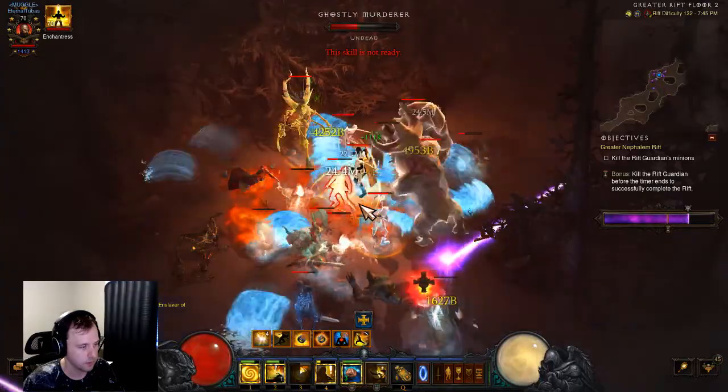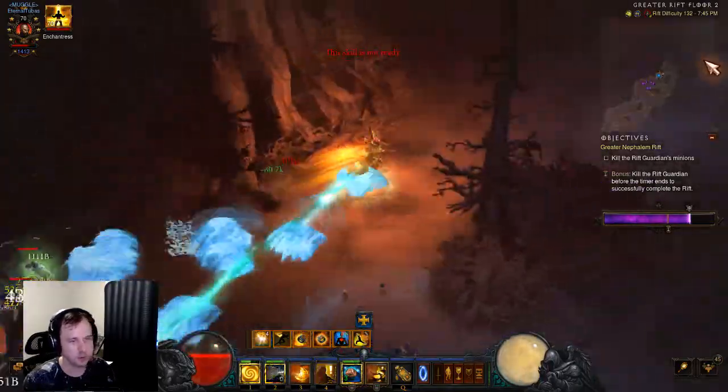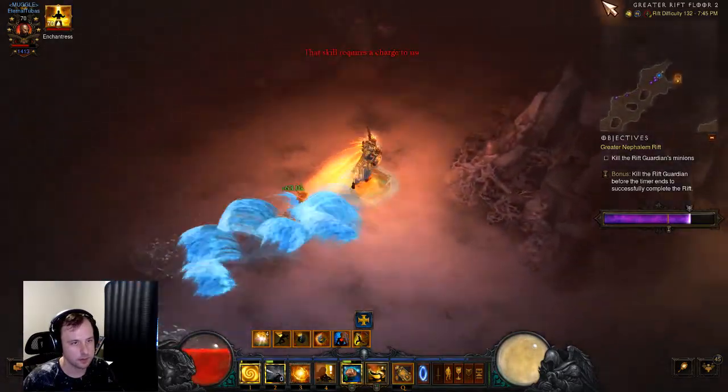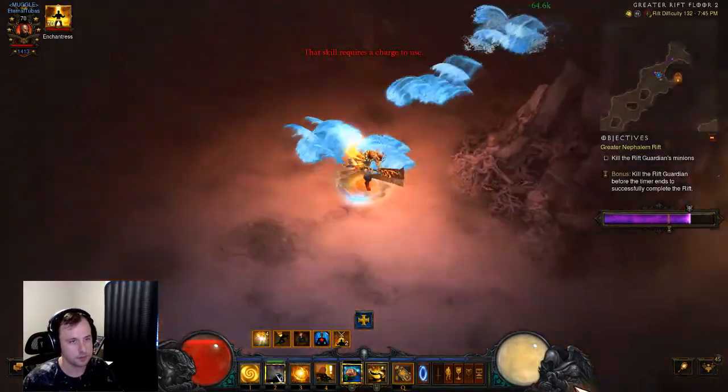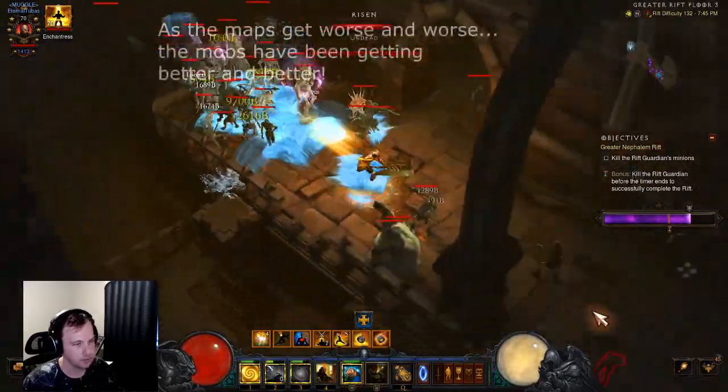There's no way I killed one of the skellies that much already. Let's get out of here before we die. Oh, I gotta check the spawn point — just worried about spying a power there and then missing it. Another good mob type.